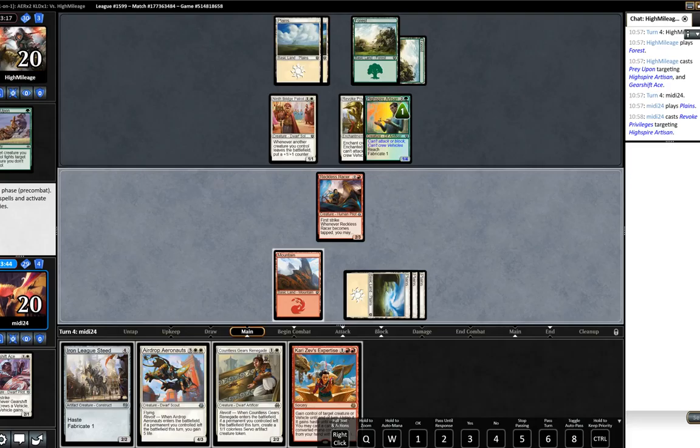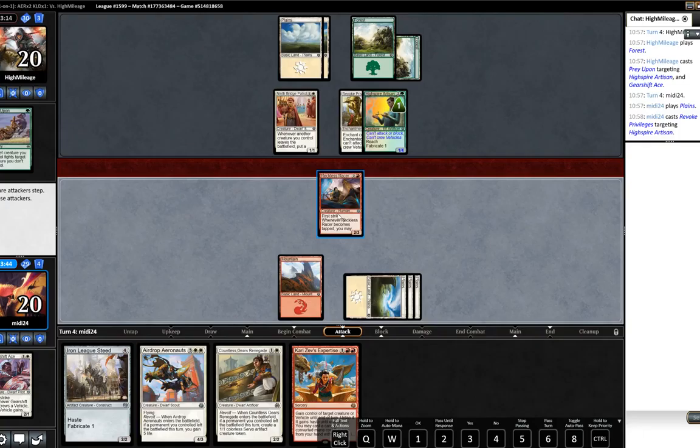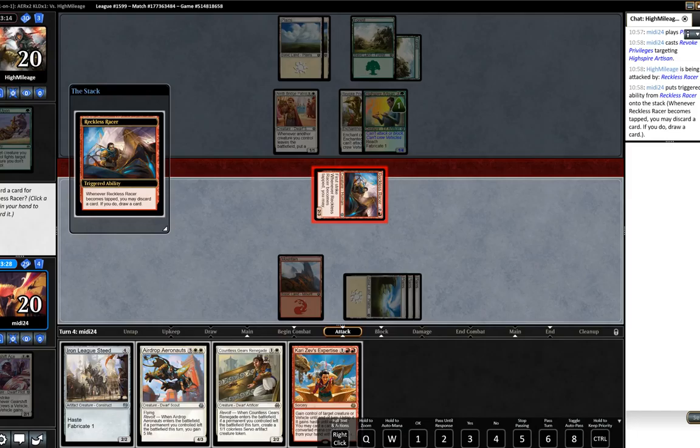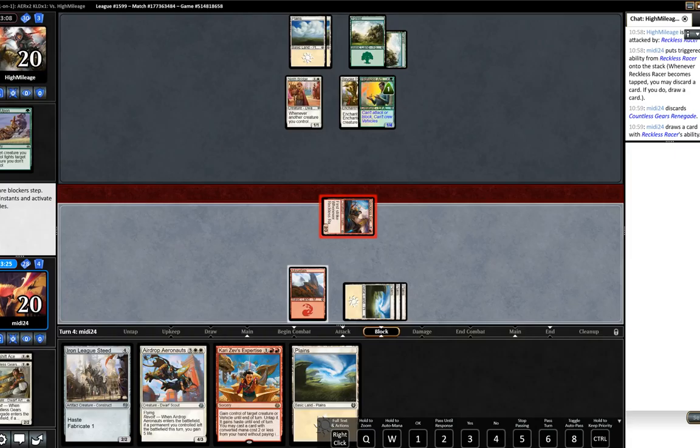Wonder if our opponent was considering something like Acrobatic Maneuver there - very well could have been. We'll discard the Consulate, this gives Renegade. We drew into the land so that's good. I think I'm okay with that. It does signal to our opponent that our hand is very good, which is worth knowing.